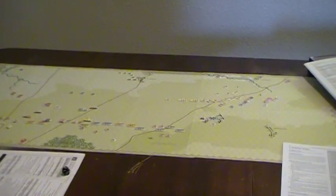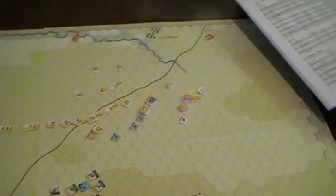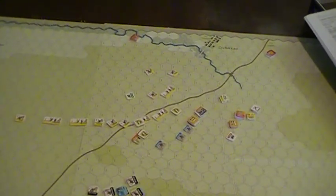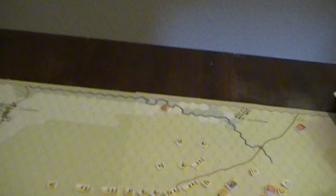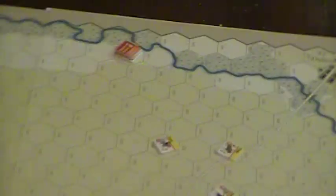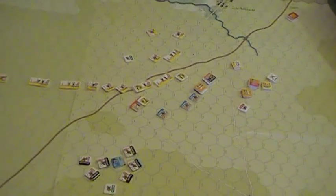End of turn four on Breitenfeld. The battle has really heated up across the line. Let's take a look first over at where Furstenberg is playing with the Saxons. He's hit them kind of hard — we've got a few leaving the map here, and a little bit of an engagement along the line.